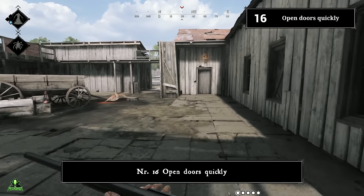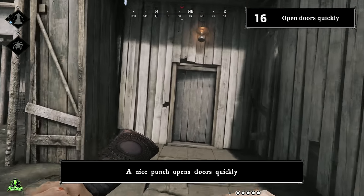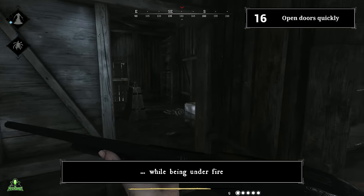Number sixteen: open doors quickly. A nice punch opens doors quickly. This can matter when you try to enter buildings while being under fire.